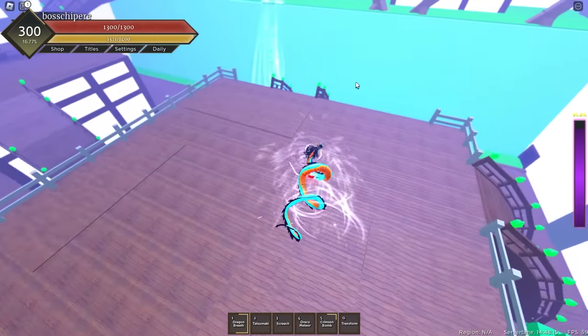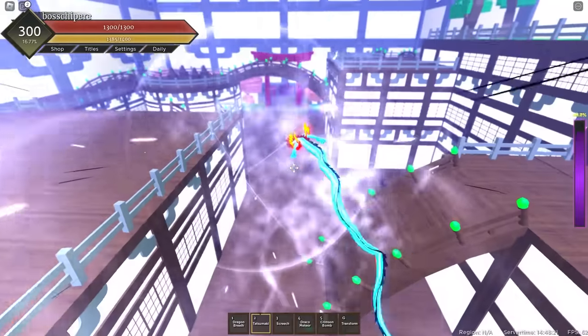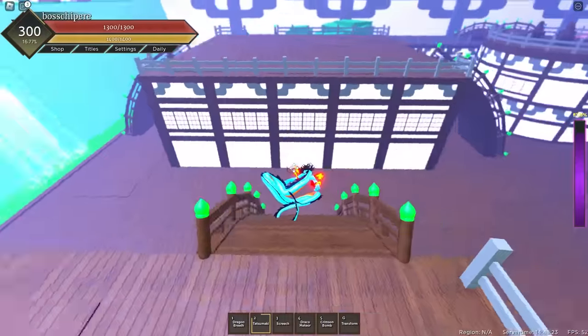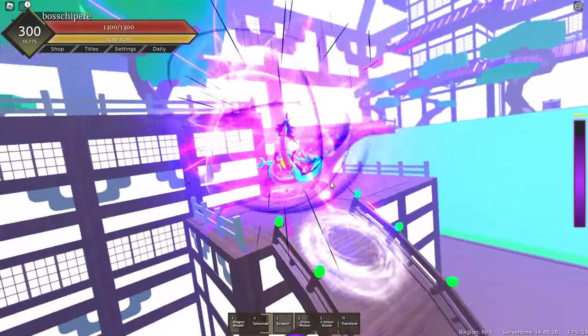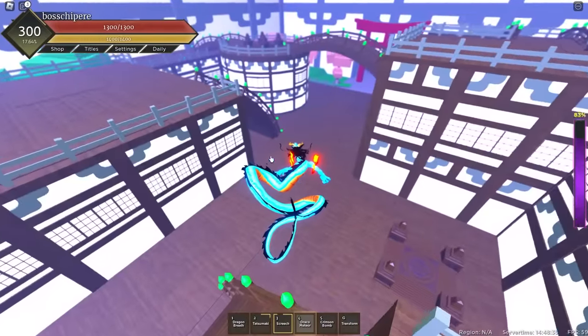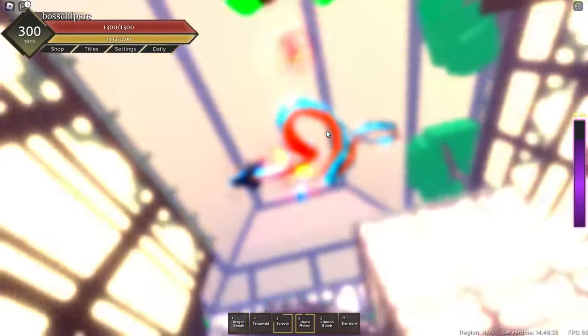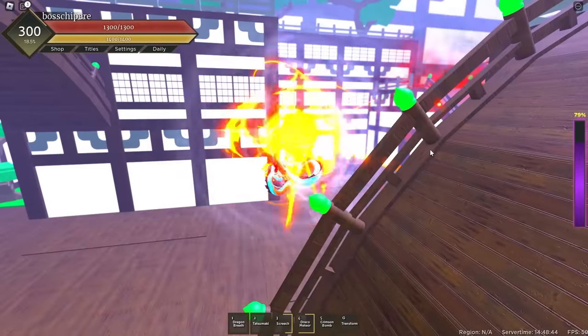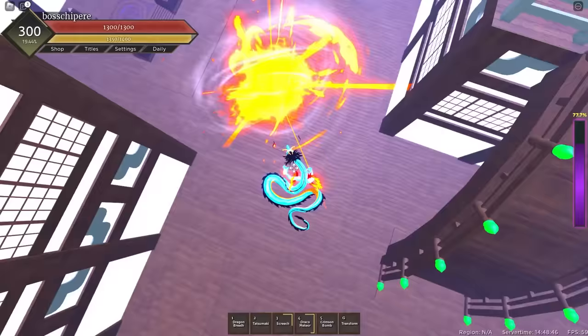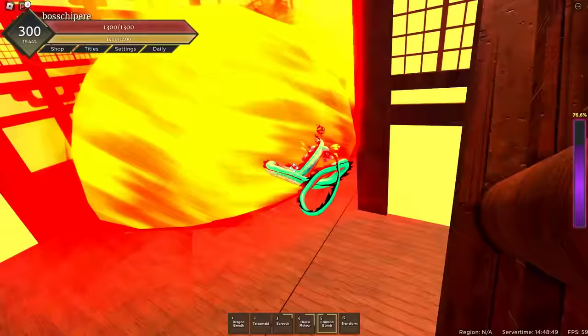Tatsumaki is the second move. You can actually fly with Tatsumaki, but I don't know if it does damage — we'll try it on Kaido later. Screech is going to be the same but with bigger range, and it looks super clean. Draco Meteor — stuff falls down from above, pretty nice. And we end with Crimson Bomb: charge it up, let go, and it does big damage. But that's it for now — I'm just going to wait for Kaido. He spawns in about 12 minutes.